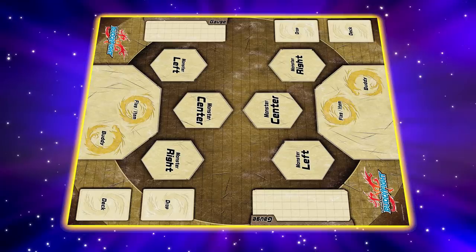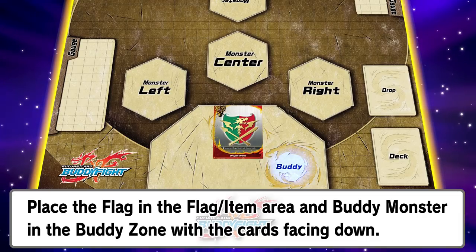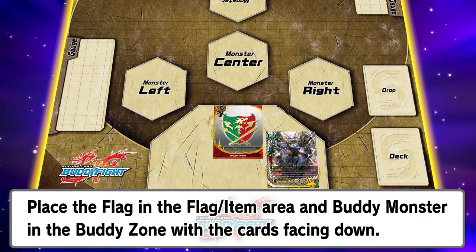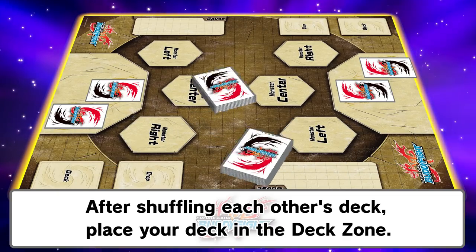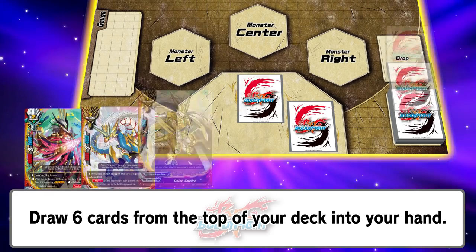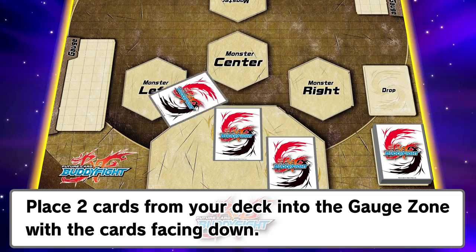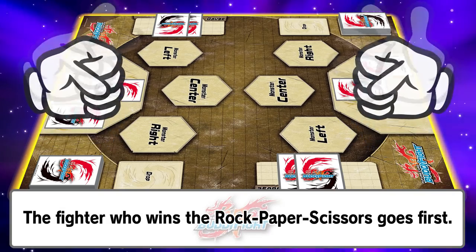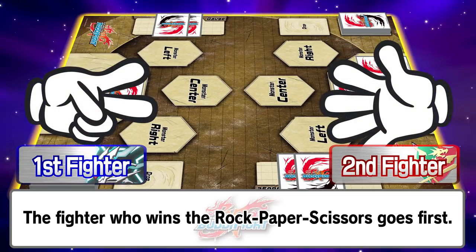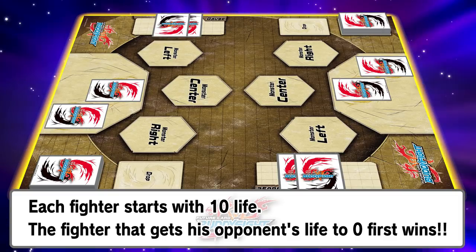That's it for the preparations. Let's get on with the fight! First, let's put our chosen Flag Card in the Flag/Item Zone, and our Buddy Monster in the Buddy Zone face down. After shuffling your opponent's deck, place your deck in the Deck Zone. Draw six cards from your deck into your hand. Then place the top two cards of your deck into the Gauge Zone with the cards facing down. Now play a game of Rock-Paper-Scissors — the winner goes first. Each fighter starts with ten life, and the fighter that reduces his opponent's life to zero first will be the winner.